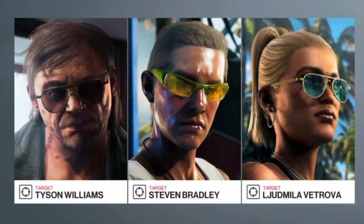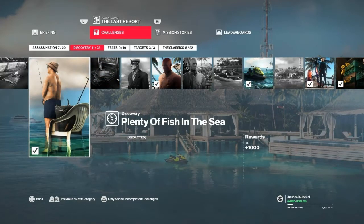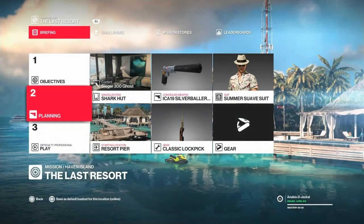Hello and welcome back to Hitman 2 and the Last Resort mission set on Haven Island. Today we will be taking care of the Kleptomaniac discovery or feat for collecting the four private villa keys. We will also get the Plenty of Fish in the Sea redacted challenge, which entails collecting a fish, and we will also get the Crocodile Dundee secret exit and PlayStation achievement.